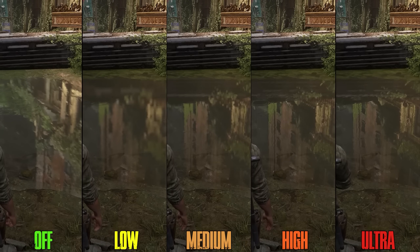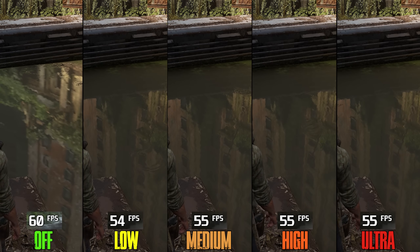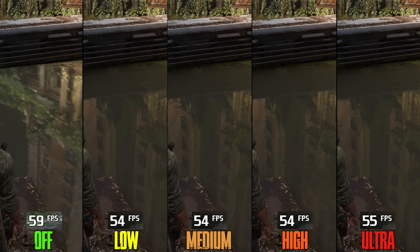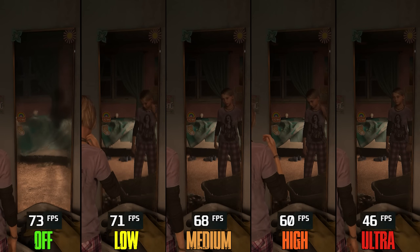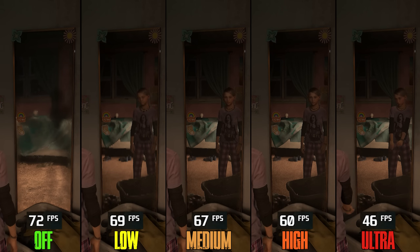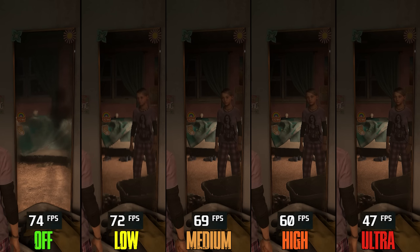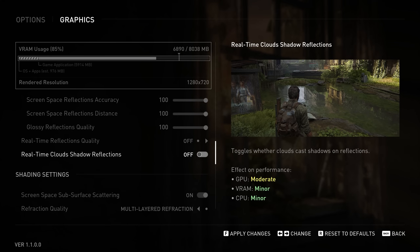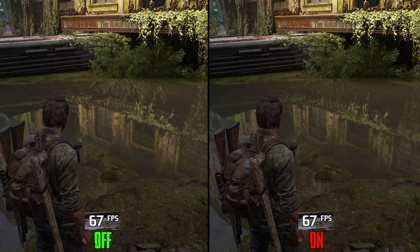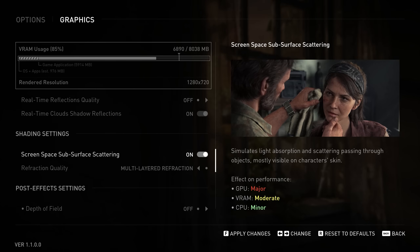Now with the newest patch, there is no difference in visuals or performance between options from low to ultra for Real Time Reflections. However, for mirror reflections there is a significant visual and performance difference — going from off to low costs 4%, to medium 6%, to high 18%, and to ultra a massive 36%. So if you want to use real time reflections, I recommend low or medium. Real Time Clouds Shadow Reflections doesn't cost anything, so keep it on.